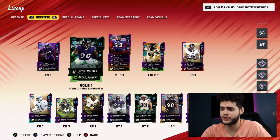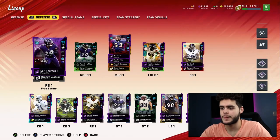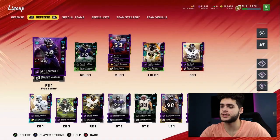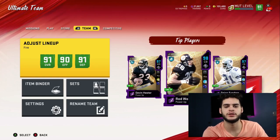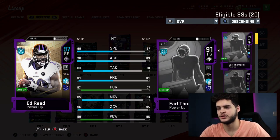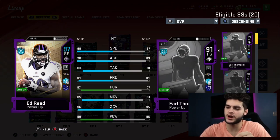The beauty of this team goes beyond the offense — they have the greatest secondary probably in Madden, starting with Earl Thomas. Earl Thomas has 91 speed, 93 acceleration, 80 tackle, 96 play recognition, 97 zone, and 83 man coverage. Way better on a theme team — this Earl Thomas is pretty insane. The secret word for today's giveaway is 'Jolly' — comment it below with your console, subscribe, and like the video.